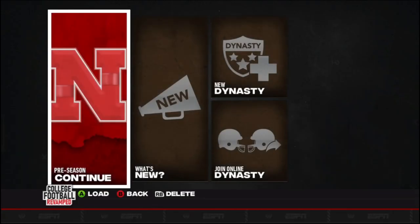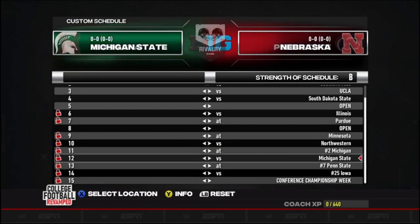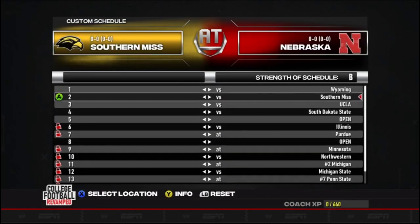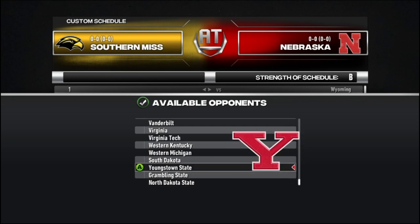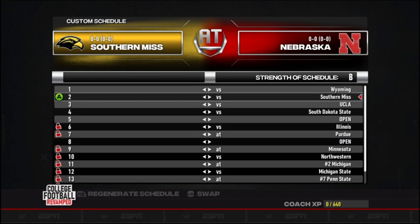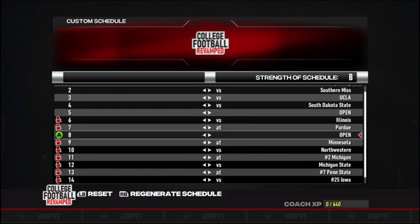Pull up the dynasty tool — FCS West. We got Missouri State, Montana — let's throw in good old Youngstown State, the Penguins. We'll go Save Dynasty File and it already remembers where the dynasty file was, so that's an easy swap. We'll come back to our emulator, pop up the dynasty, customize that schedule — and now there's Youngstown State. Guys, it's pretty simple like that.